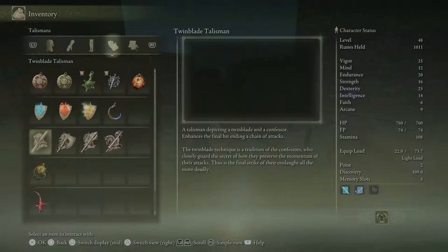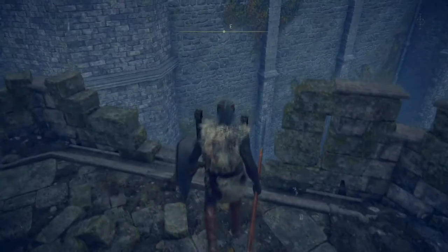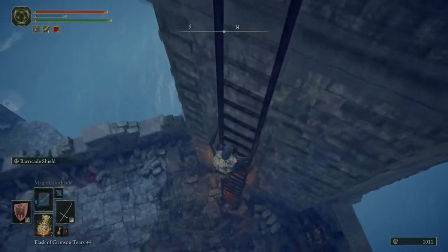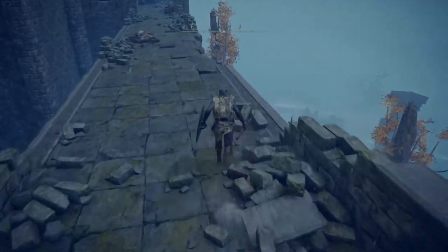And this is just one tower. I hear stuff in there — Twin Blade Talisman! What in the world does that mean? Talisman — enhances final hit of chain attacks. A talisman depicting a twin blade and a confessor: enhances the final hit ending a chain of attacks. Wow, that's hard to pull off, though — not bad if you can stun enemies, but absolutely useless against bosses. Twin blade technique is a tradition of the confessors, who closely guard the secret of how they preserve the momentum of their attacks. Probably useful to use if you're using a really fast weapon — hence twin blade being the name. Those are pretty quick. That's probably what it intends you to use, or a dagger, or some claws.